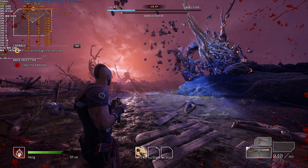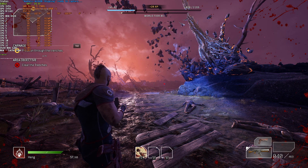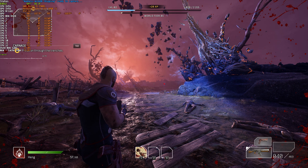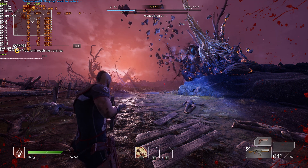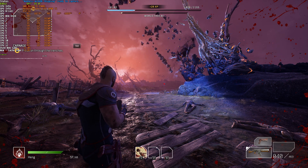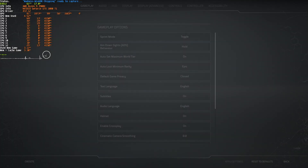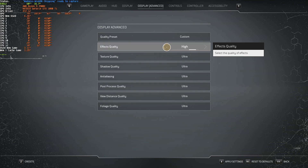Putting effects quality on low can give you a couple of extra FPS — maybe four or five. But you'll only really notice this change whenever you're in combat with explosions and other effects. If you find yourself dropping frames in combat, this is one of the settings you should try dropping to a lower setting. For me, I don't really get FPS drops in combat, so I'll be leaving this at high.